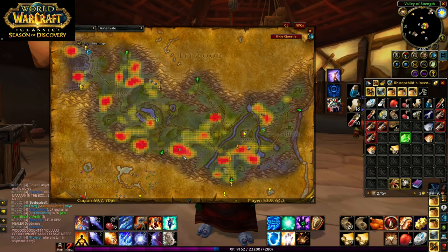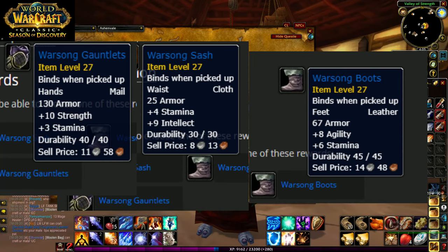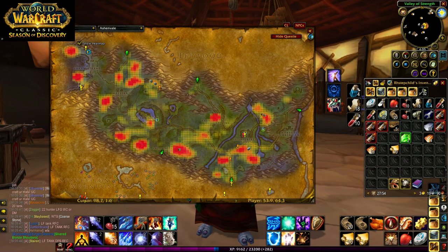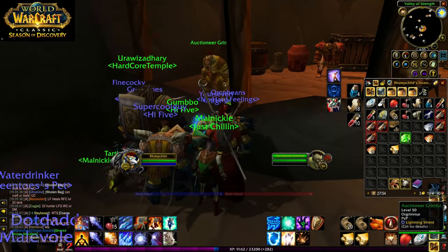That quest rewards some pre-bis items, which I'll put on screen right now. We've got the Warsong Boots — eight agility, six stamina — the Warsong Sash, cloth, four stamina, nine intellect — and the Warsong Gauntlets, mail, ten strength, three stamina. And you actually need one of these blunderbusses as a turn-in to complete that quest. So they are just selling like crazy.